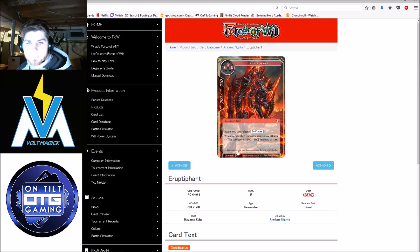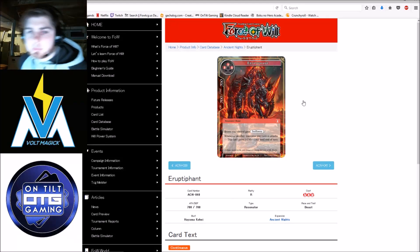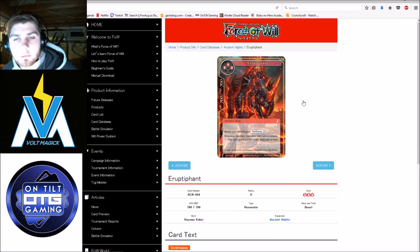Eruptifant — beasts you control have swiftness, and whenever another resonator you control attacks, it gets plus one, plus one until end of turn. This is pretty good for aggro decks that want to go really wide, but I really don't think aggro decks are trying to do that right now. A lot of the beasts rotated out, so red-green beasts is not really a deck in New Frontiers. Overall, you're not finding an aggro deck that goes wide, and beasts getting swiftness isn't super relevant. Three mana, seven-seven with swiftness is fine, but I just don't think it's going to find its way into decks — especially for triple red, since you can't play it on turn 2 with Priscia off a Sacred Elf.